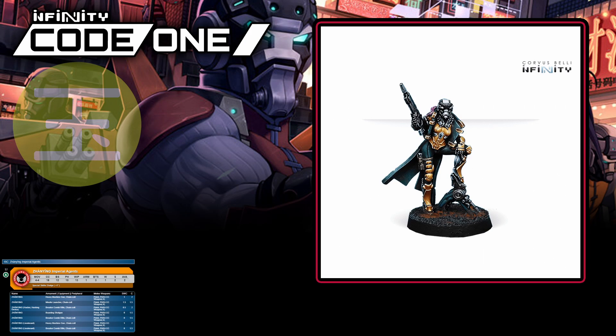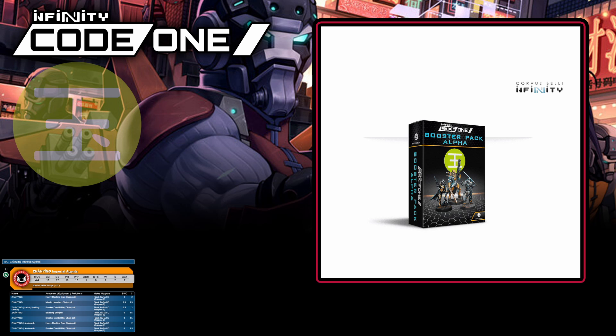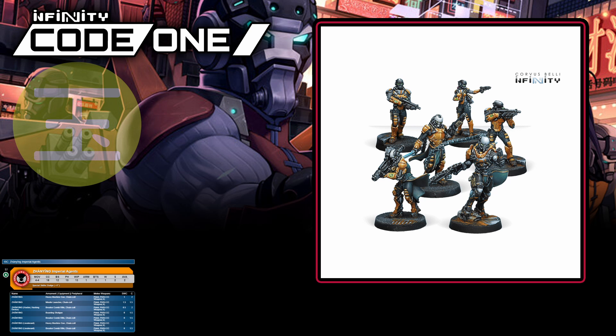The Imperial agents of Yu Jing are specialist light infantry and carry a range of nasty weapons. Notable among these is the Chain Colt, which is a template weapon. You'll also notice that these cheap infantry have plus one inch to their dodge for some added maneuverability, as well as a whopping 18 close combat score. However, you're only allowed two in your list and they can be twice the points of a Zhanshi, so only take them if you have a specific job in mind. You'll find the Zhang Ying hacker in Yu Jing booster box alpha. The Imperial Service starter set contains a Zhang Ying with missile launcher.